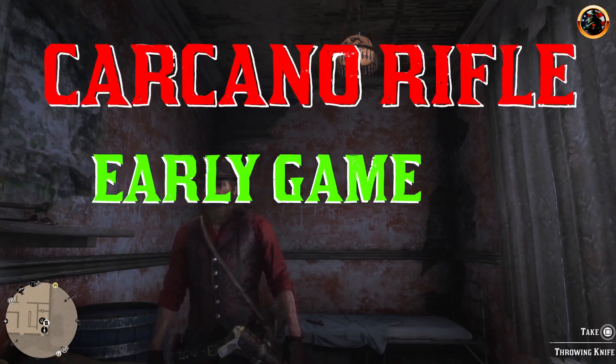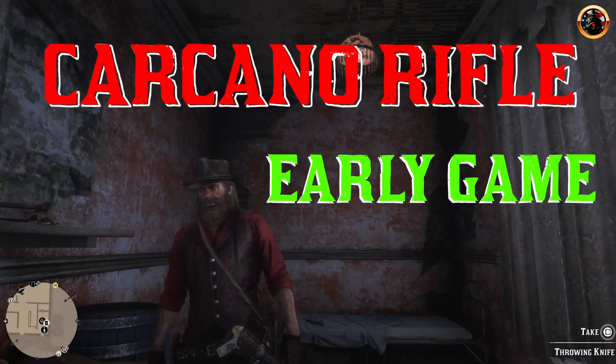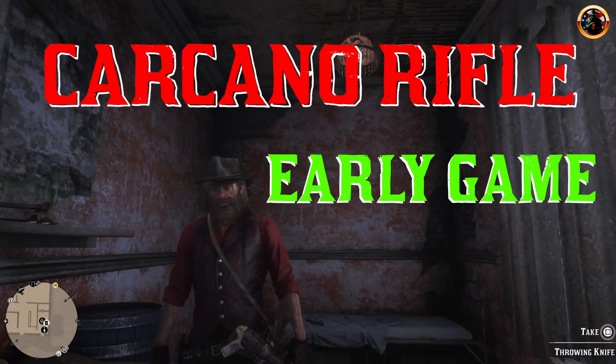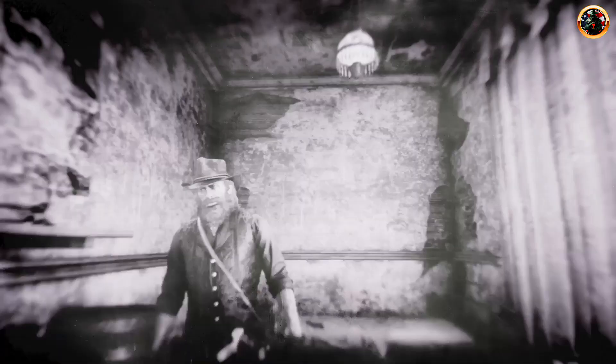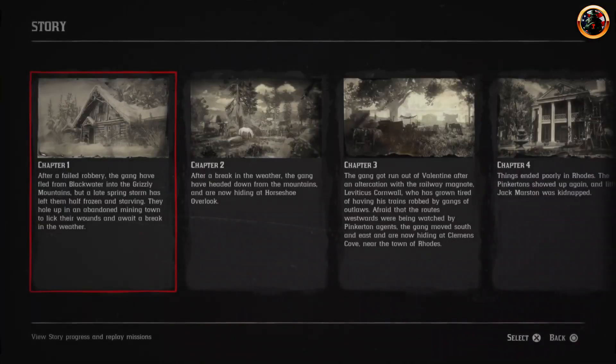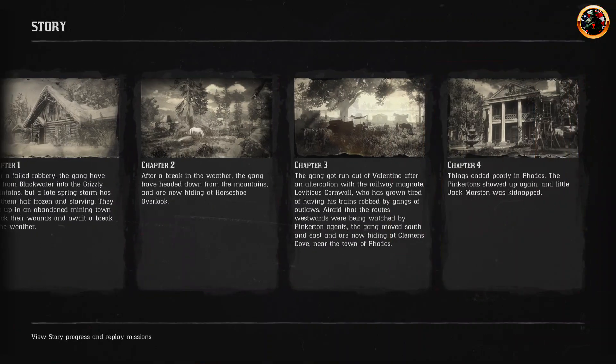Hello! The Carcano is the best sniper rifle in the game. You can only get this rifle in the 6th chapter, but there is a way that will allow you to get it at the beginning of the 4th chapter, and now I will tell you about it.